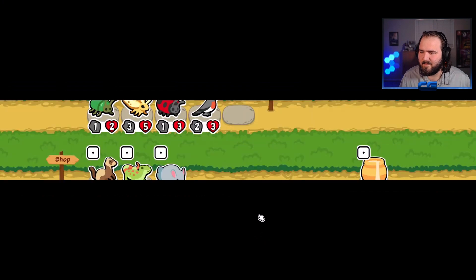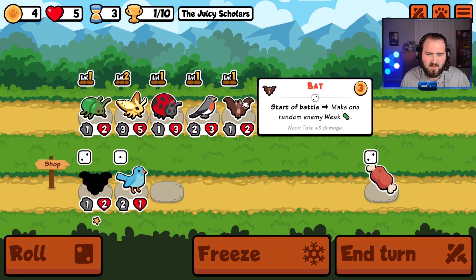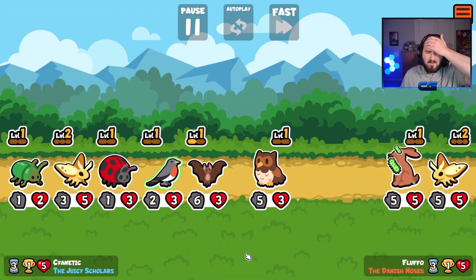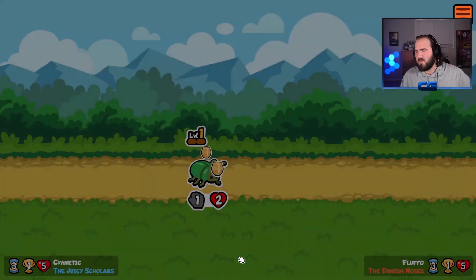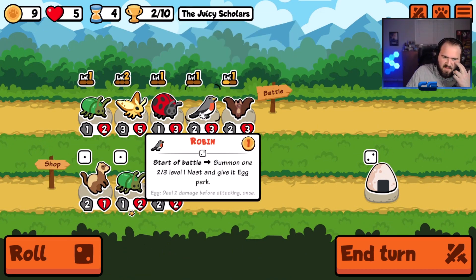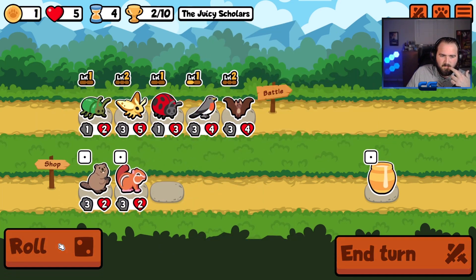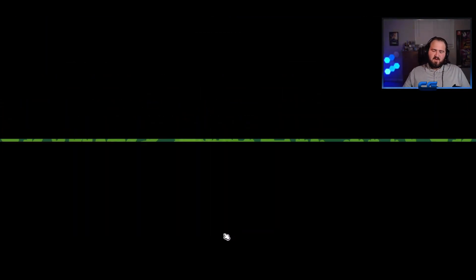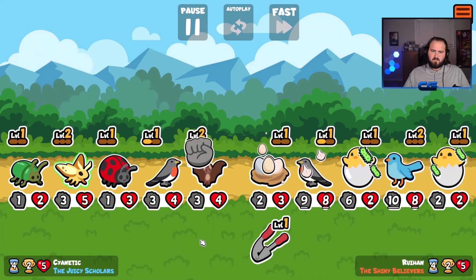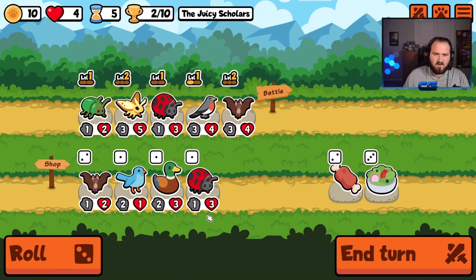He put all his eggs in one basket — no pun intended. I'll take a bat I guess, and then the bat did its job — marginally better than the robin. It gave me a hoopoe bird though. I think I could have afforded to get rid of the beetle. Wow, your robin has garlic — why are you garlicking your robin? Says me, after I just garlicked my robin a few turns ago.